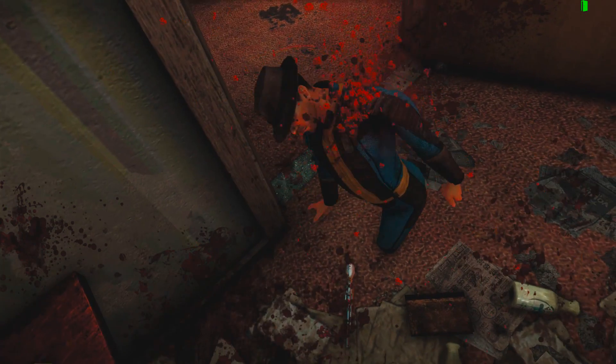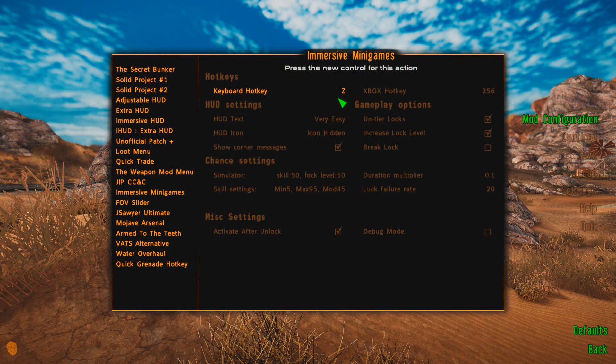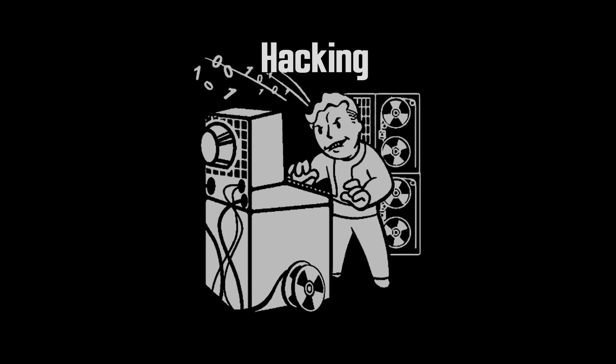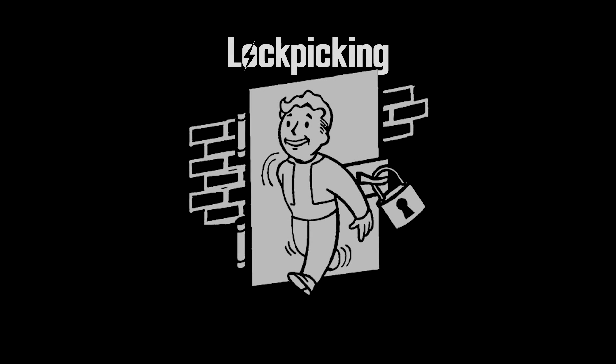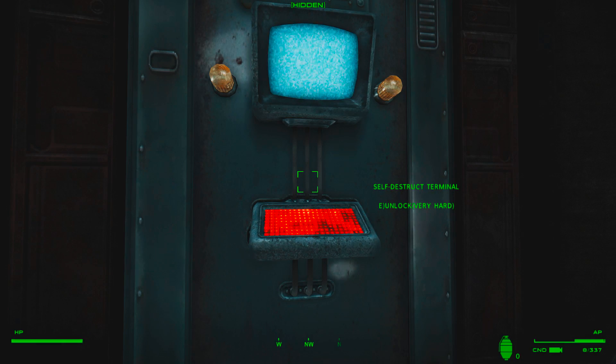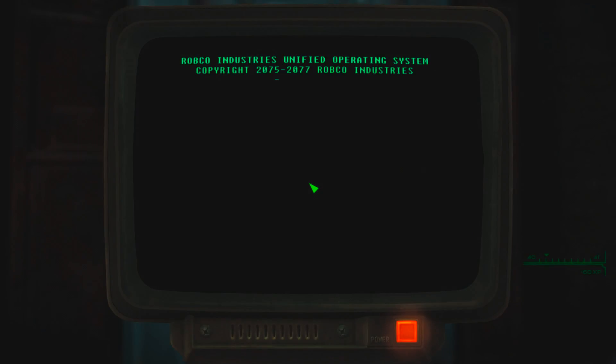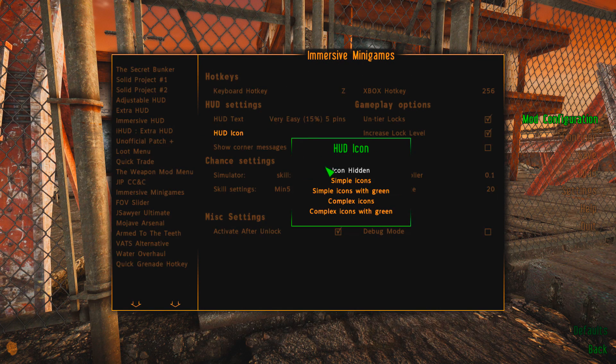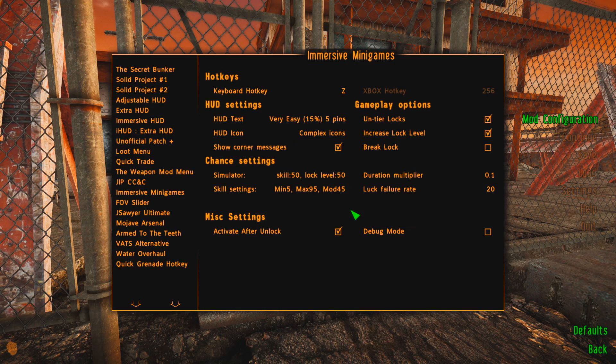To initiate a lockpick or hack with this mod, you simply hold down the hotkey, which you can configure in the MCM menu. It's the Z key by default. The mod will also have popups appear at the top left of your screen, just like in the vanilla game, to indicate when you've successfully lockpicked or hacked a terminal, or if you've failed. You can also configure how the HUD displays when you look at an object that can be hacked or lockpicked.